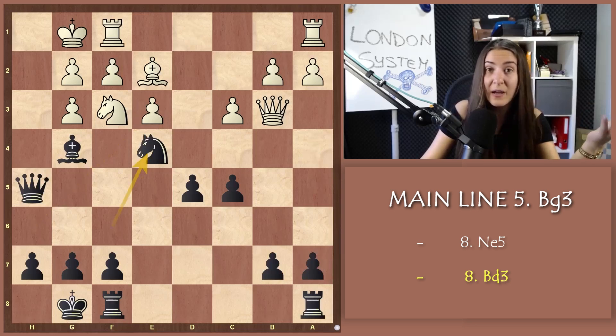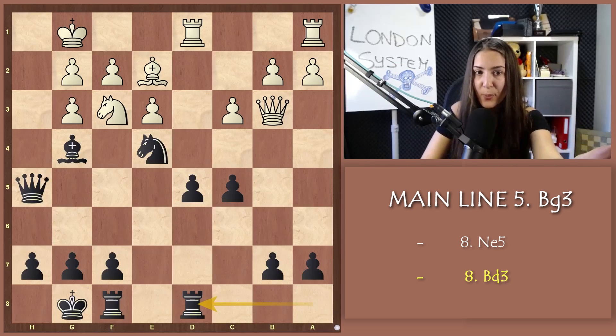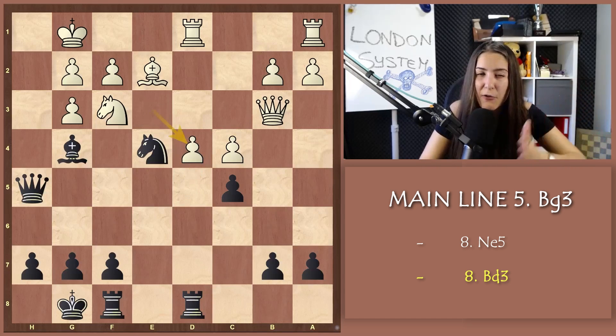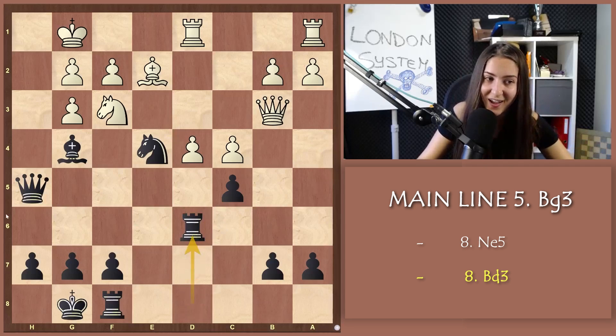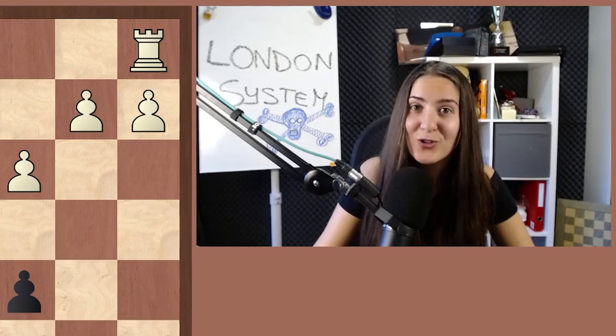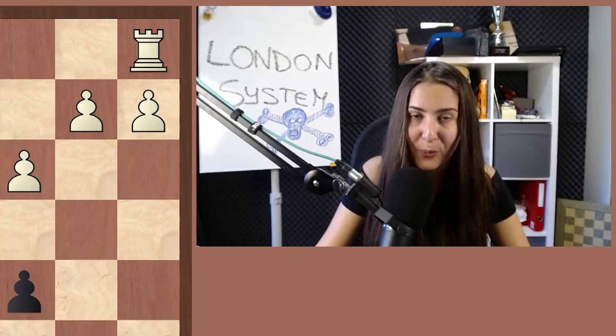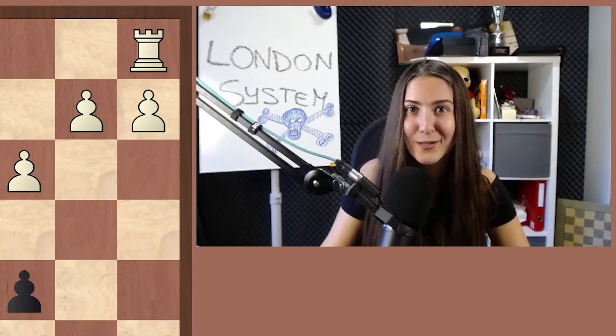If white is not greedy and doesn't capture on b7, going instead with Rfd1, you keep the other plan: Rad8 protecting the d5 pawn and preparing another idea. After c4, you push, and after exd4, you ignore everything in the center and go with the rook to d6 — heading to h6 to give mate. This is another completely winning position for black. So I'm not joking when I say this position is already slightly better for black. You have an amazing position, you know the plan, and you will have so much fun facing the London System. After this, the London System is not boring — it's very funny, but for black! Please like, subscribe, and leave a comment.